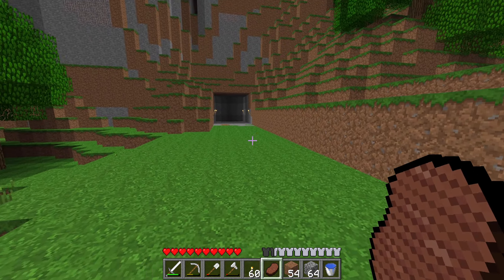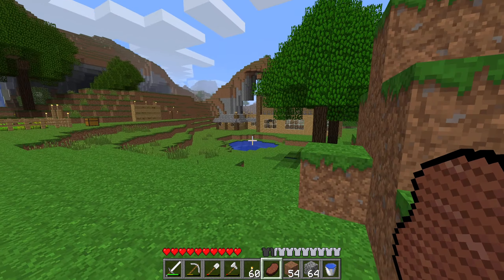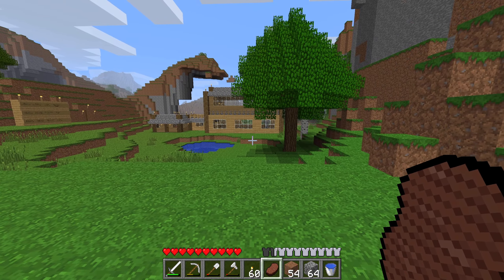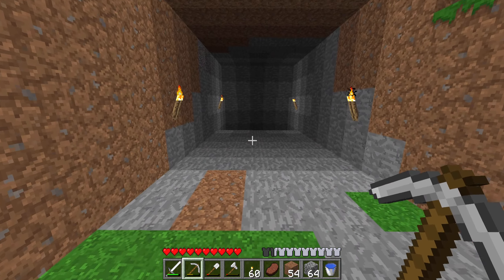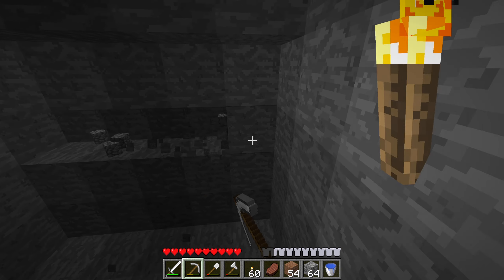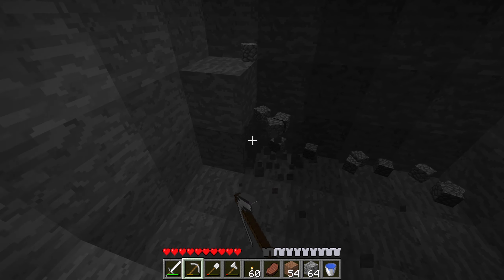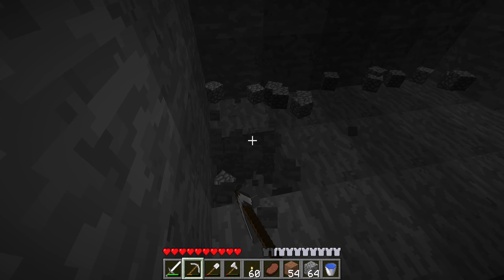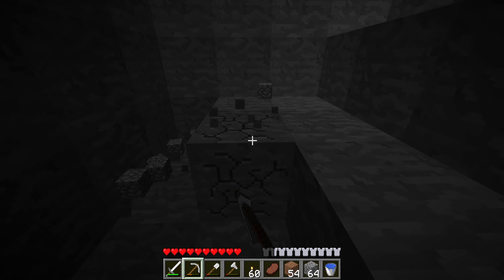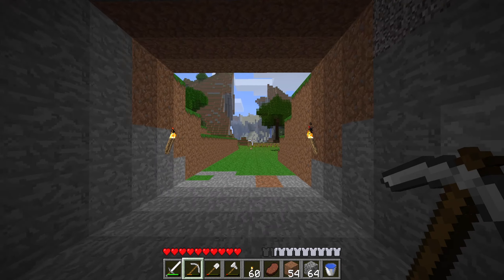By the way, if you guys are curious, I'm pressing C to zoom in when I'm supposed to be pressing V. C is the key bind I still use from Fabric in modern Minecraft — I use very basic mods to enhance the vanilla experience like Fresh Animations, a map mod, and since I use Fabric I can't do Optifine, so I use Iris for shaders and Zoomify for zooming. The key bind for that is C, so that's why I'm still stuck on it.